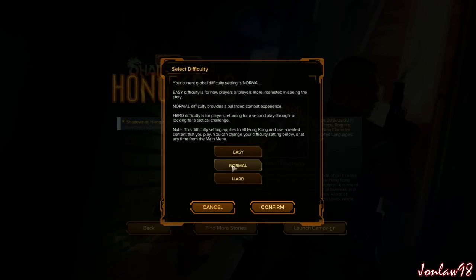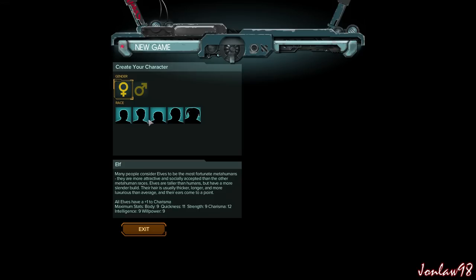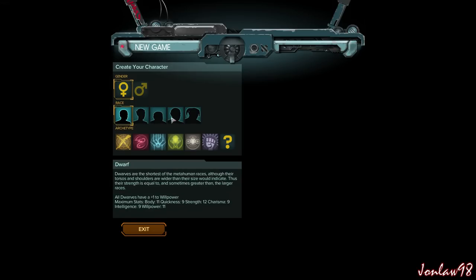Let's just launch the campaign - we'll play it on the default normal. So as always in the beginning you create your character. We'll be a human. Let me see... there's Control, which is like a mechanic. Physical Adept... Will... so it's pretty much melee. There's Shaman, Mage, or Samurai - I kind of want to choose Samurai. That one seems pretty neat.